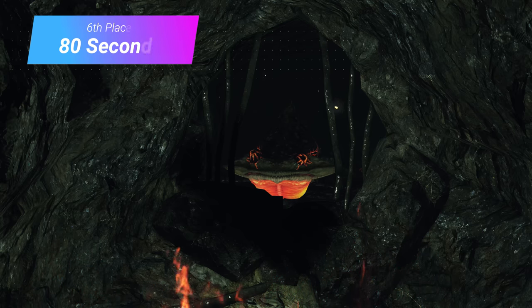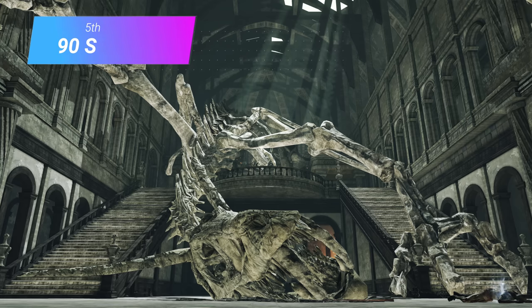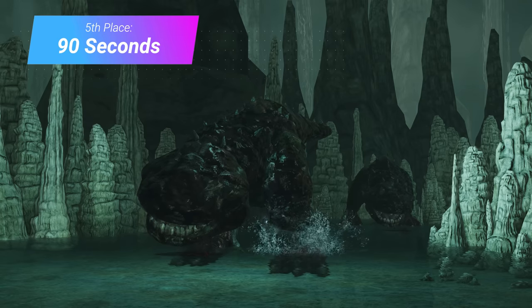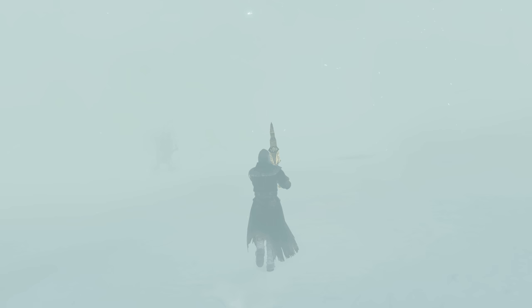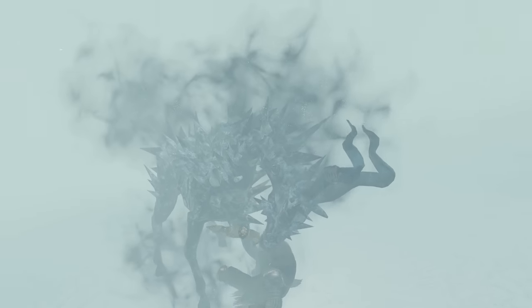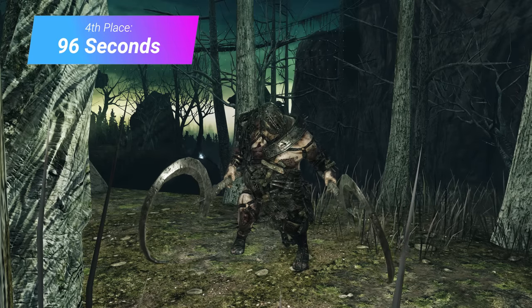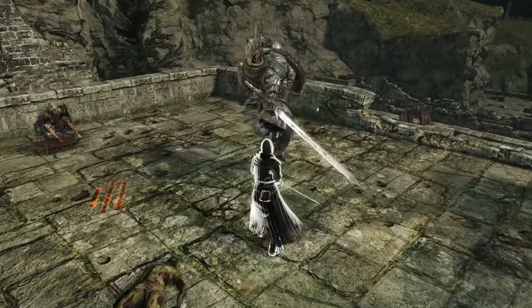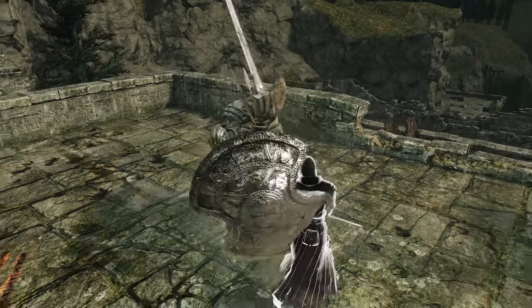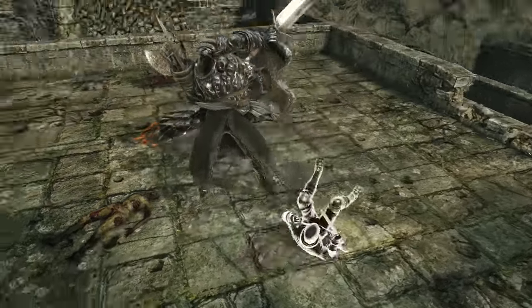At 80 seconds we have just one enemy: the Flame Lizards in the Forest of Fallen Giants. At 90 seconds we start seeing a full minute and a half subtracted for enemies like the Dragon Skeleton, the Forgotten Giants of the Black Gulch, the Imperfect, and the cheapest version of the Giant Basilisk. At 96 seconds, we have the Ruin Sentinels of Drangleic Castle, the cheapest version of the Artificial Undead, and a few variants of the Pursuer. Notably, the Pursuer isn't worth any time in the Forest of Fallen Giants — it appears they didn't create a unique variant for that encounter, and bosses don't subtract time.